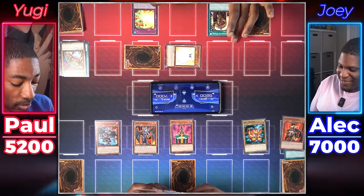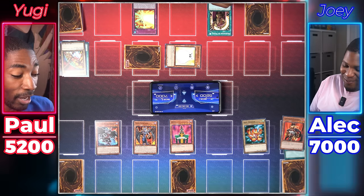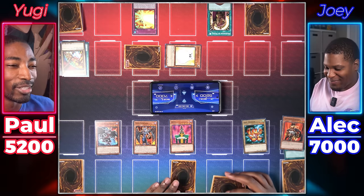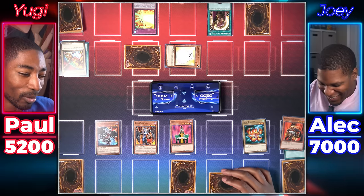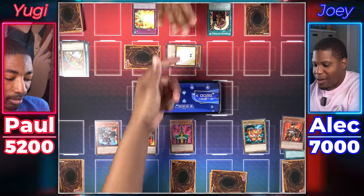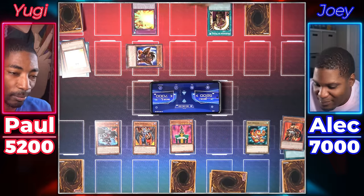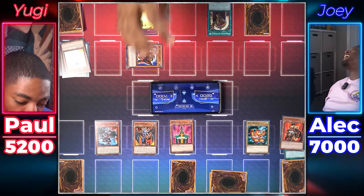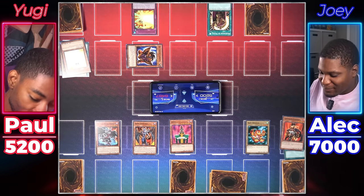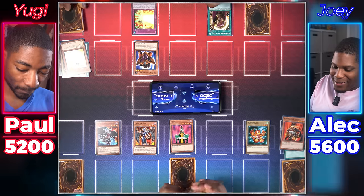What's Dark Valkyria doing? She's a Gemini summon — it can gain counters, it gains attack for having counters, and it can remove a spell counter to target and destroy a monster on the field. I draw and pay 100. Set and pass. Yugi's deck has no offense whatsoever. I'm playing Joey and actually taking the reins in this duel, which is a shame. I'm going to Gemini summon my Dark Valkyria and target Marshmallow. Baby Dragon attacks — you attack Big Shield Gardna. You take 1400.